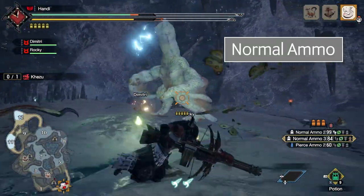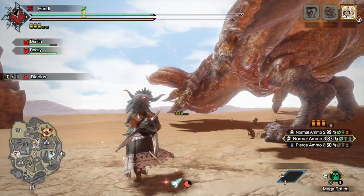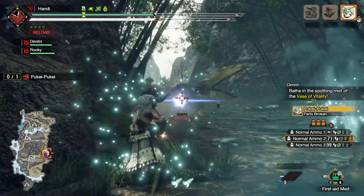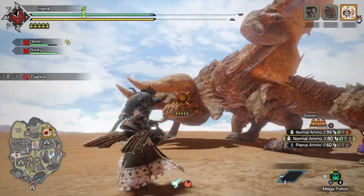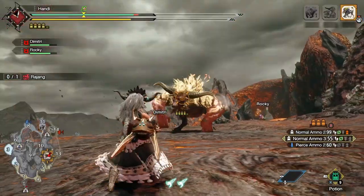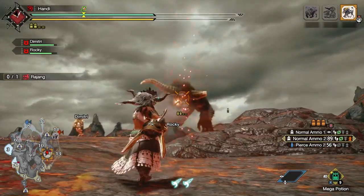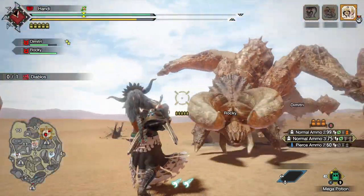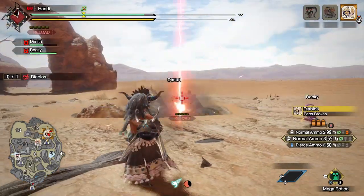Last but not least, we come to normal ammo. It's for sure the most accessible, as you don't have to carry as many berries in your pouch, and you have unlimited normal 1 ammo. This is about as straightforward as it gets — you aim for the weak spot and shoot. No need to line the monster up right like with pierce, or make sure you're close enough to land multiple shots like with spread. Taking on Rajang, I love using the Kushala Daora LBG to fire off those singular normal 3 shots, knowing each one that hits its head is doing solid damage. Don't discount this ammo altogether.